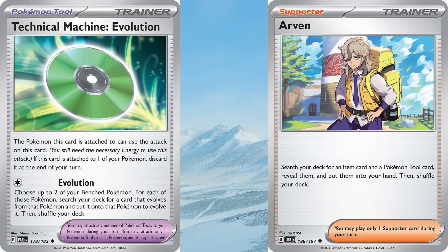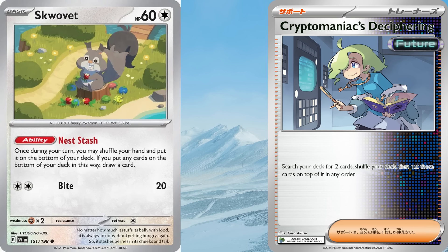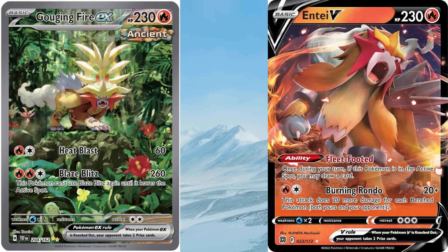While the list you just saw is extremely powerful on its own, there are a few changes you might consider. Squawkabilly always pairs well with Barbaracle, and you can even include a copy of Iono to guarantee any two cards you want off the top of your deck. For alternate attackers, Gouging Fire EX gives you a potential 260 damage attack on turn two, helping you to get ahead early. And Entei V is just always nice to have access to. Regardless of which version of Charizard EX you choose to play post-rotation, both are shaping up to be powerhouses.